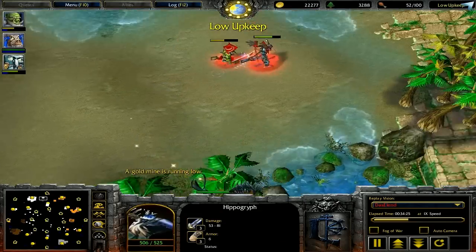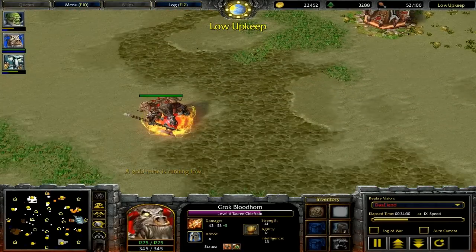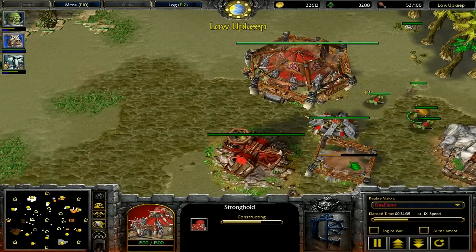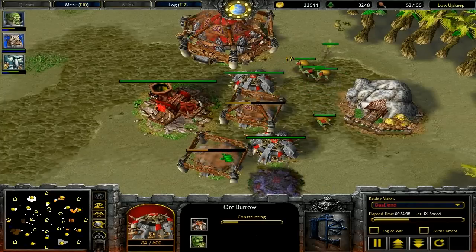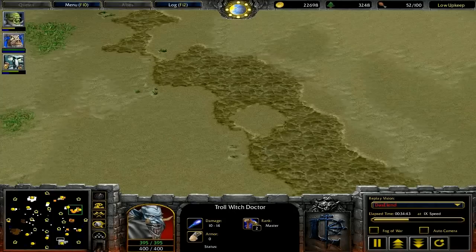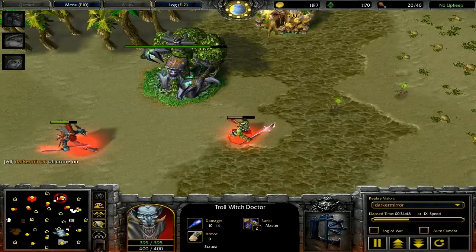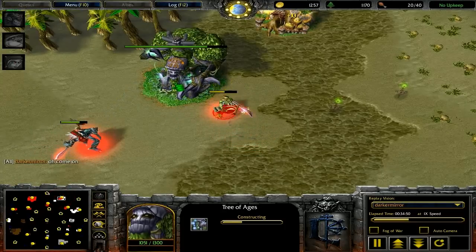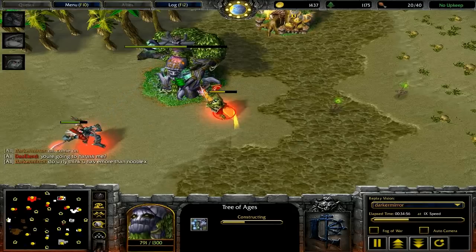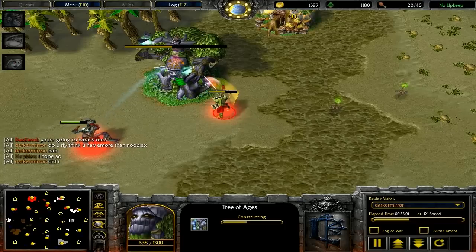Nublex says 'lol crit' — that was one of the highest crits I've ever seen in a Warcraft match. Although Nublex wasn't able to finish off Dosilin's base, he did do a lot of damage and was able to kill off the fortress. Dosilin still has a lot of money though, so he can come back from this very easily — he'll be able to refortify his army with more wyverns and still has unit production buildings.